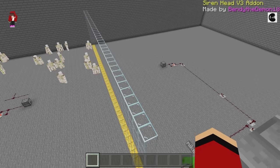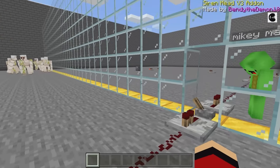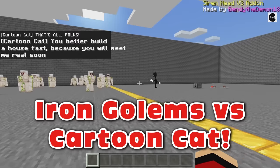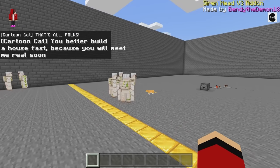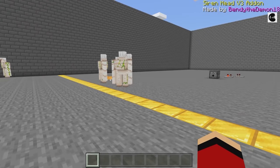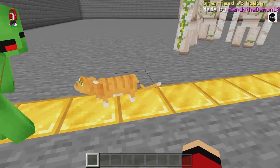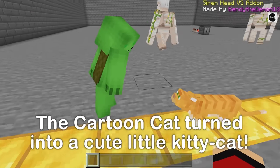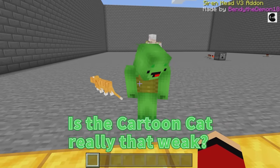Pull the lever whenever you're ready, Mikey! Here I go! 3, 2, 1! Who will win? It's the cartoon cat! The cartoon cat came out — it looks strong! Golems are gonna die! What's going on? There's a kitty! Wait, is this the same cat? Weird — the cartoon cat turned into a kitten! Is the cartoon cat really that weak? Let's try this again!